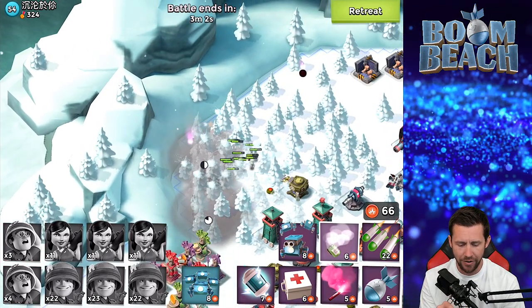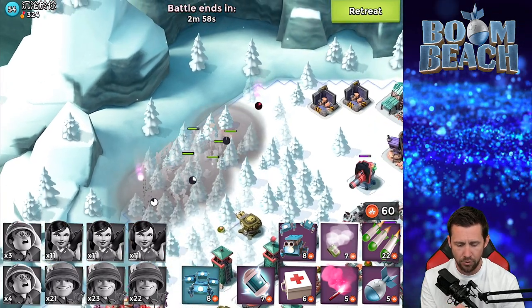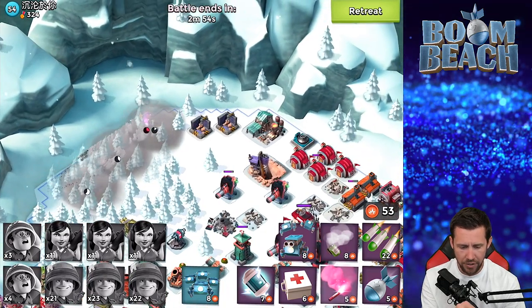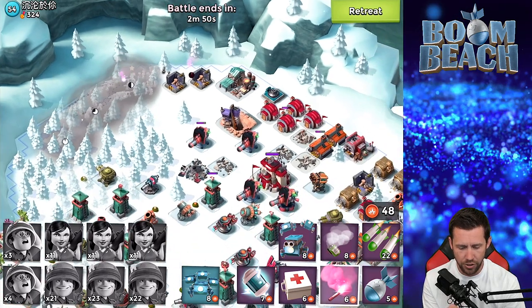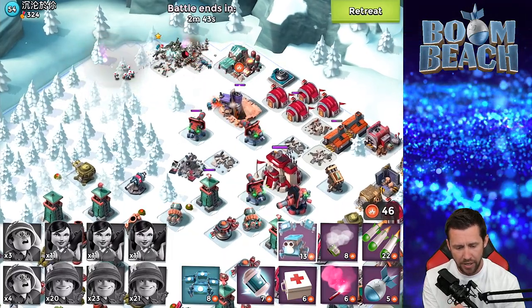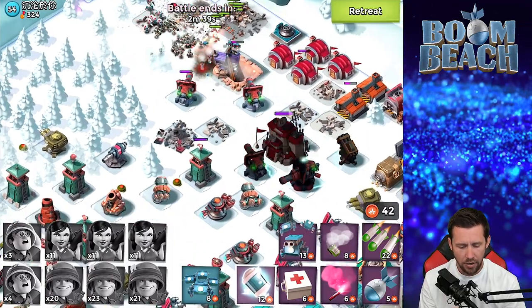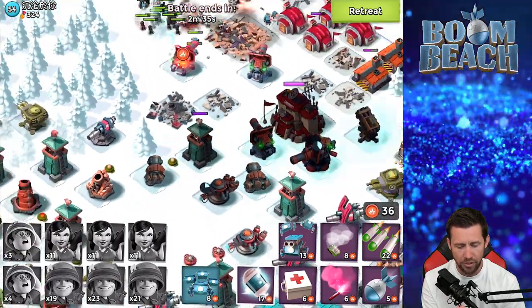We're going to come back over here and let the machine guns hit a few of them — keep going up and the medics will keep up. Then I'm going to flare them right over to this area behind these wood storages and throw a Critter Box out. That boom cannon will be hitting, but I like Ever Spark's passive ability for the critters because it doesn't cost any GBE. I'm going to throw a shock on the rocket and a fat shock on both of these shock launchers — they are both contained.